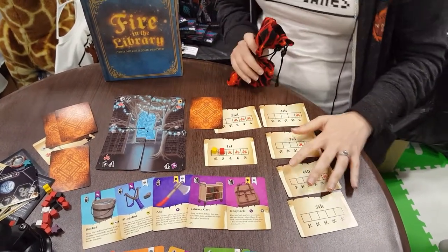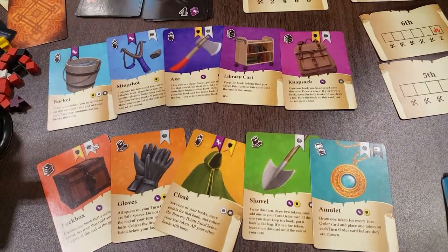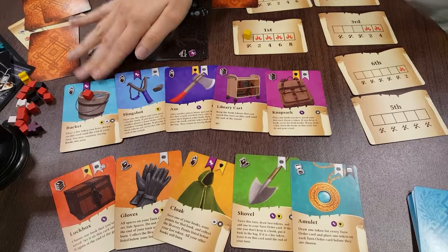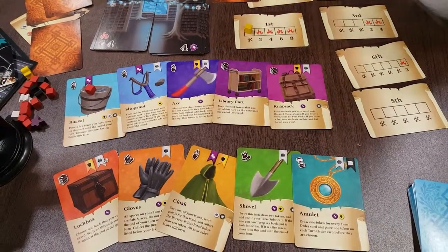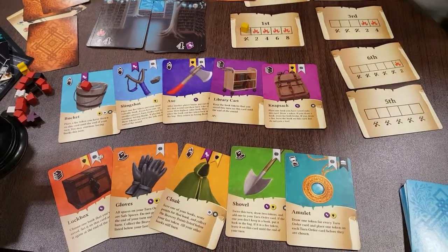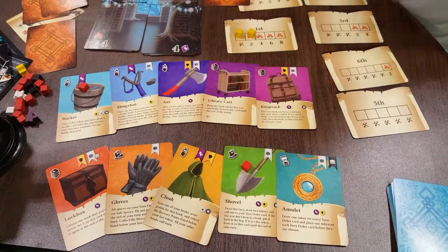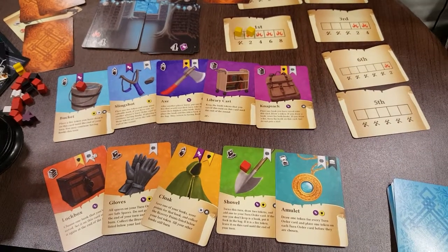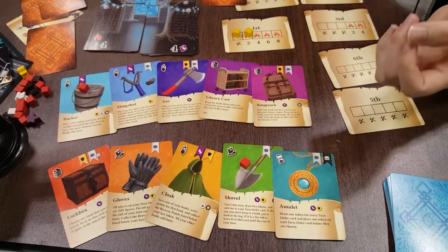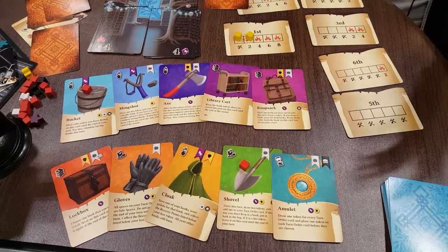It's not just a press your luck game because we have all these tools at our disposal. If I had had my bucket when I burnt, I could have used it to put the fire out and then returned to saving books. There are also other tools like the gloves that make every space a safe space, or the shovel where you draw two tokens and choose one — obviously I'd choose the book if it was book and fire. There are 13 tools in the base game, and they can help you stop the fire from spreading, increase your odds, decrease your opponents' odds, or just get you more points.